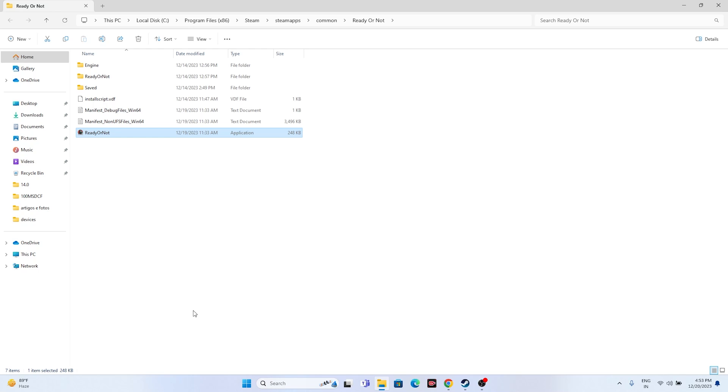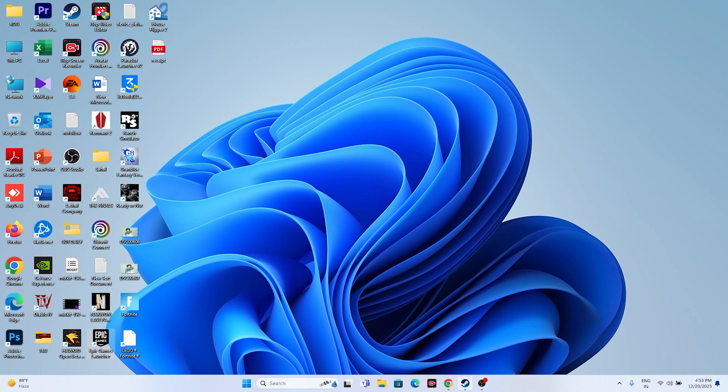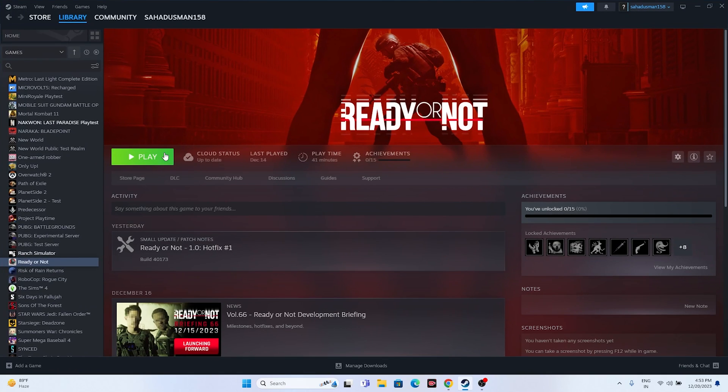Another step to try is launching the game and then pressing Alt+Tab on the keyboard. This has worked for many users with games like Spider-Man: Miles Morales and Ranch Simulator. So just launch the game, press Alt+Tab, and see whether the issue is resolved.